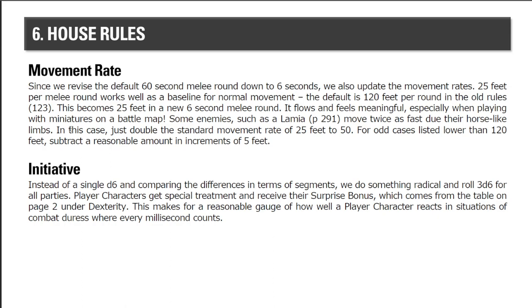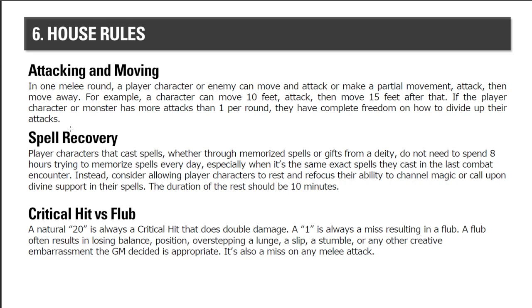House rule four: Initiative. Instead of rolling a single d6 and comparing the segment difference, roll 3d6 for everyone — high number wins — and allow people to add their surprise/dexterity reaction bonus to that roll. That creates a meaningful initiative order similar to Divinity: Original Sin or Baldur's Gate, where the rogue goes first, then the monk, then the cleric, then the drow priestess. Characters with more than one attack per melee round get freedom to divide those up — partial movement, attack, then move away, for example. This makes high-dexterity characters feel reactive and meaningful.